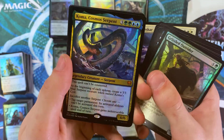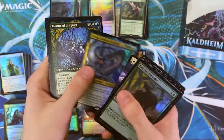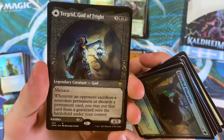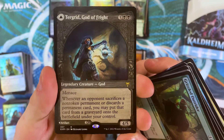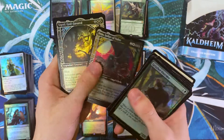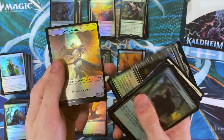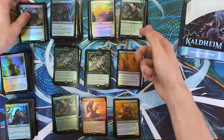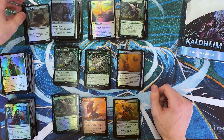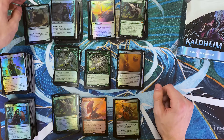Foil Koma — nice. And then Turgrid, God of Fright — gave a lot of commander players a fright when this card got spoiled. And Sigrid. So yeah — we got two different Vorinclexes and two more Toskis. That's pretty solid. I would call this an absolute win.